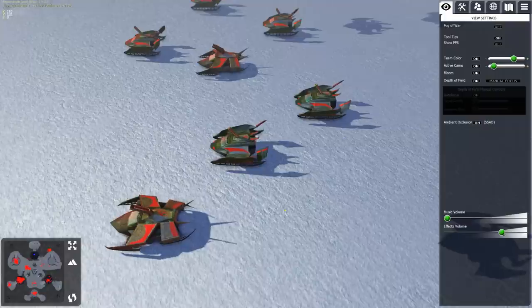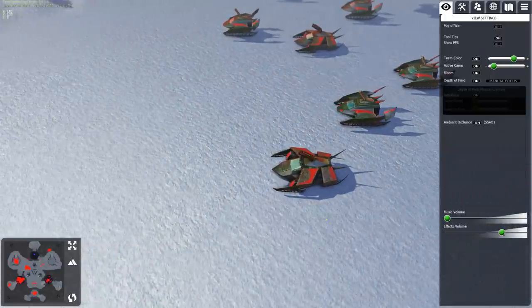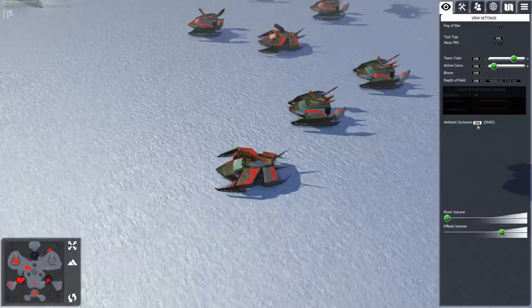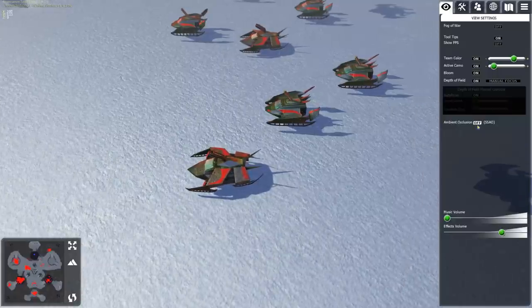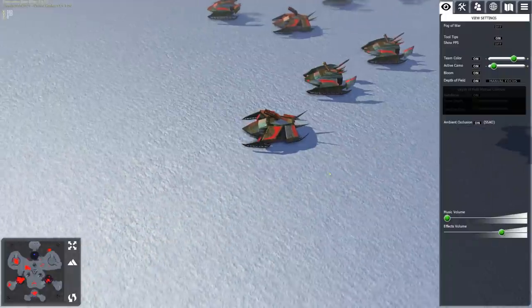Ambient occlusion basically makes any areas that are surrounded by lots of objects darker. As you can see under all these vehicles there's a bit of darkness. It's most obvious when you turn it on or off — with it off you'll notice you can easily see the ground with no real distinction between where the units are and where the ground is. Turning it on provides a bit more of a haze around where the units get close to the ground, so it looks like there's a little bit of a shadow under them.